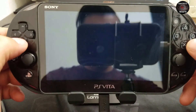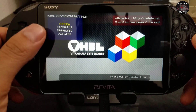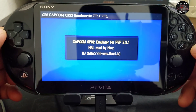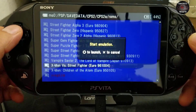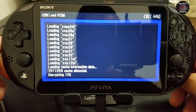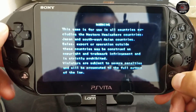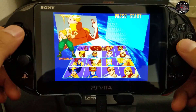Now we launched the CPS2. These are ad hoc, so if you have a friend with another PlayStation Vita you can share and fight each other — create a tournament. You can see X-Men vs Street Fighter launches, pretty cool. To change the emulator settings, press Start and Select.